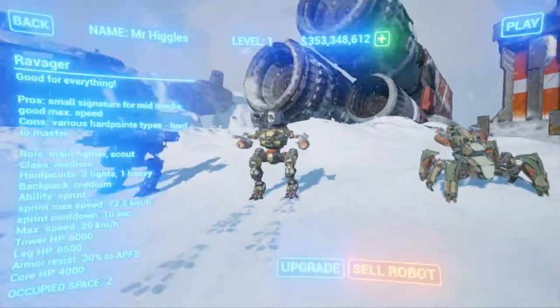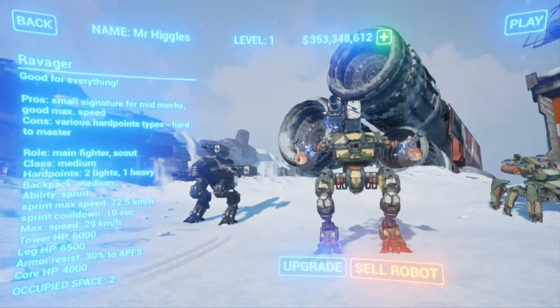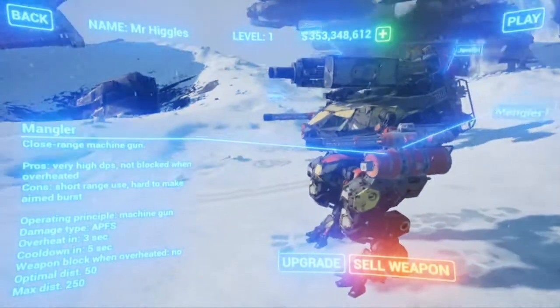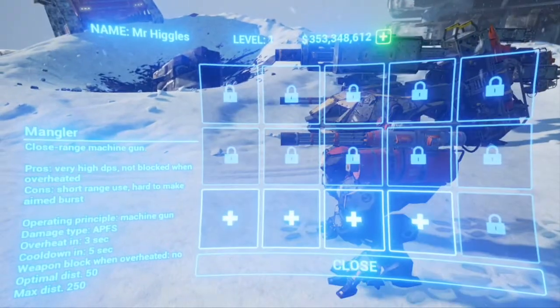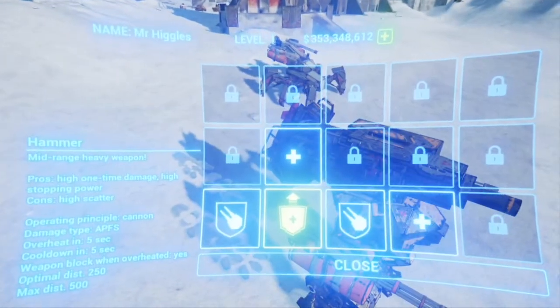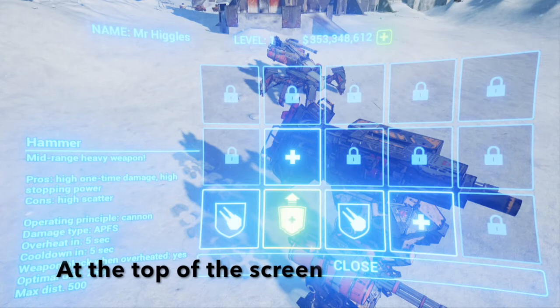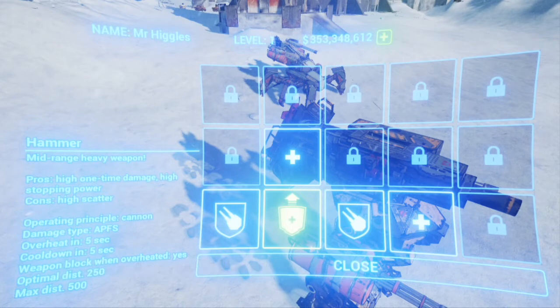Let's talk about upgrades for a second. You can hit upgrade — let's go to something I've actually upgraded. So you have in-game currency, which right now shows a dollar sign so I call it dollars. The farther you go along on this grid — there are five slots on the bottom — the farther you go, the more expensive it gets.